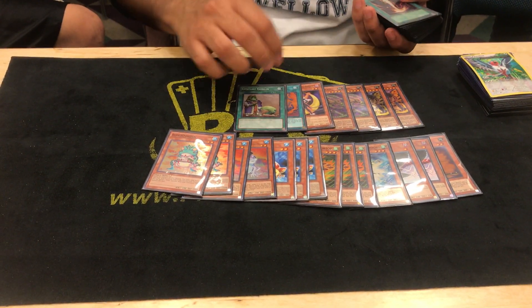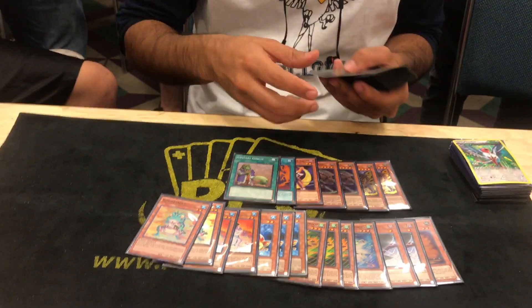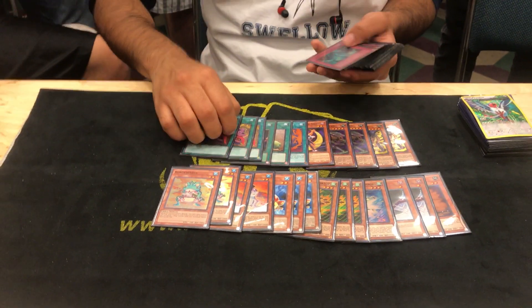Upstart — he plays 54 cards to maximize the number of cards without making it clunky, keeping it as consistent as possible with as many cards as you can for the 60-card deck philosophy. So he put Upstart in there, 1 Raigeki, and 3 Desires. That's all the monsters and spells.